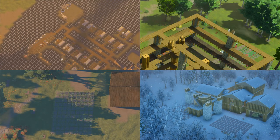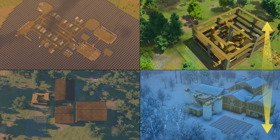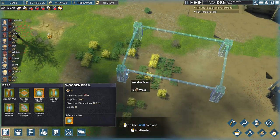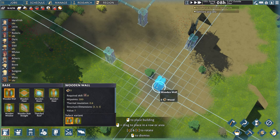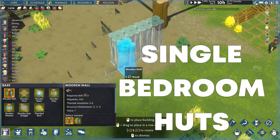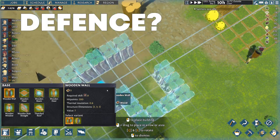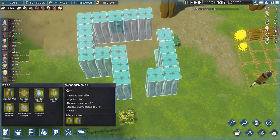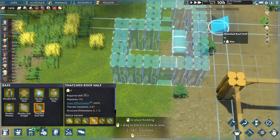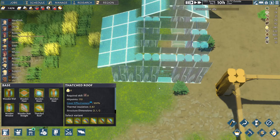My previous two let's plays were about building an underground village and one with several keep-like multi-level buildings, but this one will be totally different. It will feature a central building both under and above ground with many workplaces, while the villagers will be living in single bedroom huts spread around the main building. How will I defend this village? How will the specialization of settlers impact village growth and construction? Will merchants and caravans be of use?